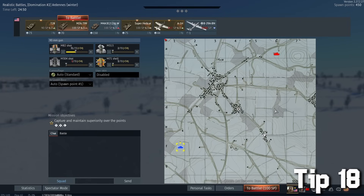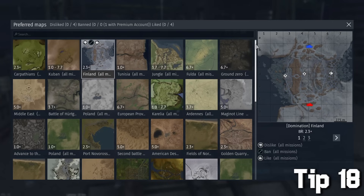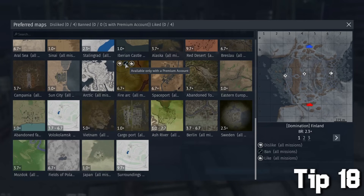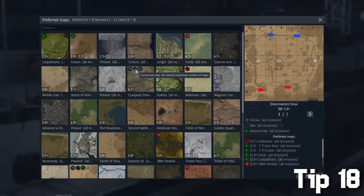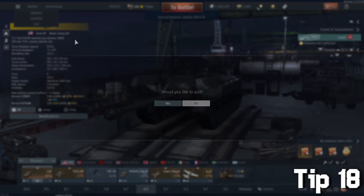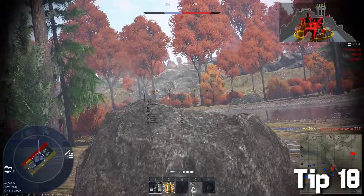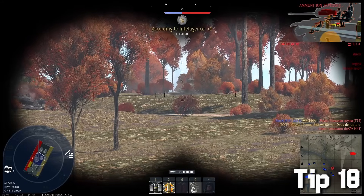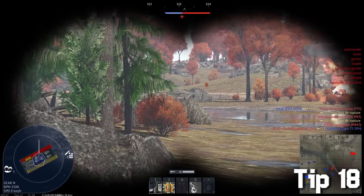This tip you don't have to follow, but it makes the game way more enjoyable: whenever you load into a map you dislike, just leave it instantly. You'll be replaced by another player, no issues. There are 53 maps in this game and you can ban zero — unless you have premium, in which case you can ban one. If you get four bad maps in a row you might quit the game, but if you just leave and look for maps you like, you'll be happier and actually play longer, keeping the online count higher.